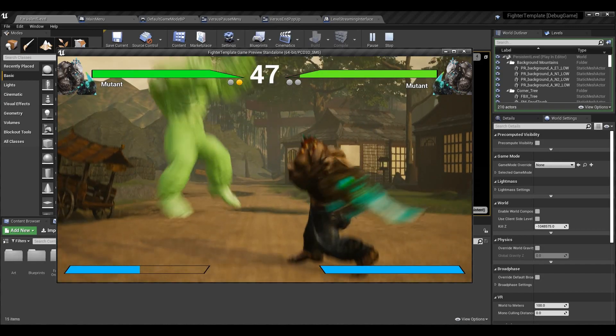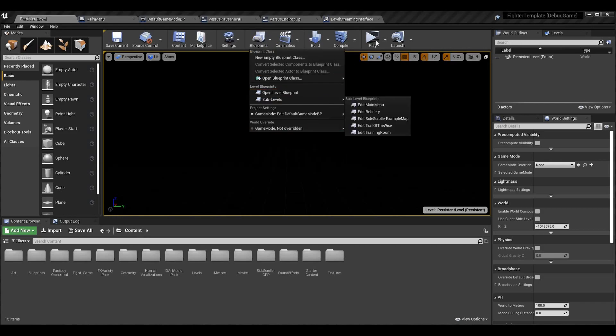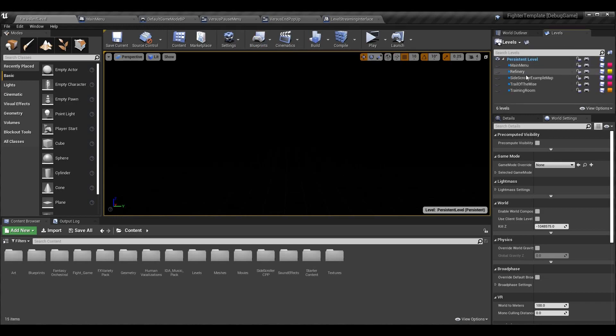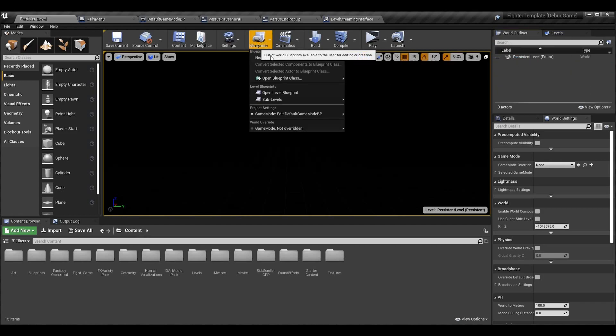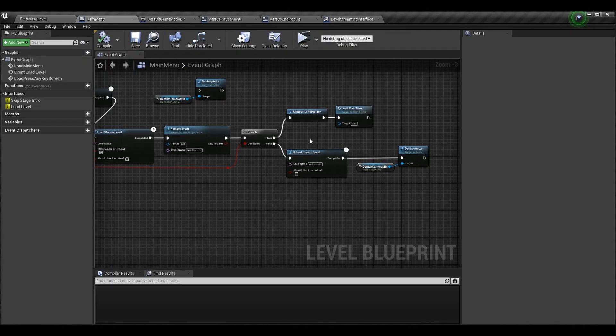With that said, we can go ahead and get started on today's episode. There are going to be a few minor code changes, but the majority of it's going to be done in either the blueprints or the widgets themselves. I'm going to start off by going into the main menu level blueprint. Since we are using level streaming, we have our persistent level and all these sub-levels under it that we stream in and stream out, so go to blueprints, sub levels, and edit main menu.